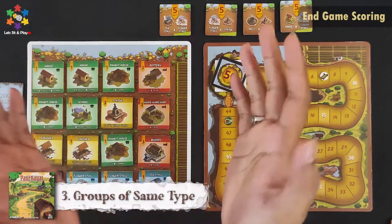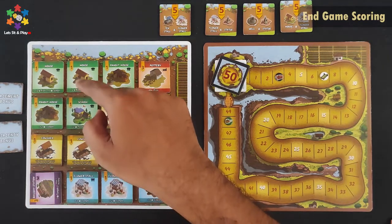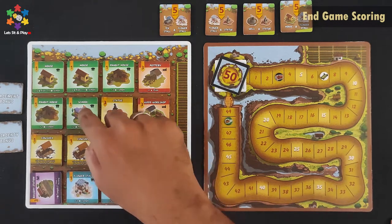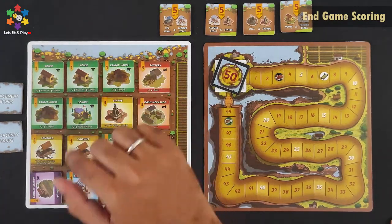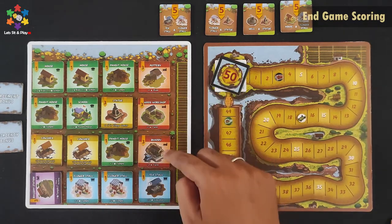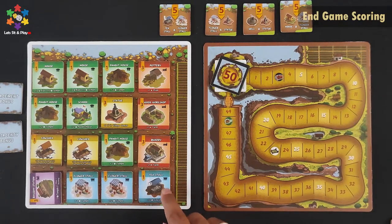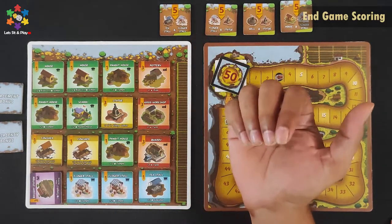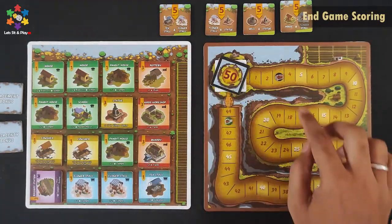There are various end game bonus tile combinations — like flower-stall and statue, well and statue, or house and flower-stall. Whoever has the most of those tiles gets 5 victory points. Finally, there is group scoring: for residential buildings, there are 5 tiles in a connected group. We count the group size and score accordingly — for example, 5 buildings in a group scores 10 points. Industrial buildings score up to 6 points, and commercial buildings also score based on group. General buildings have no group points. Single utility buildings score 2 points.